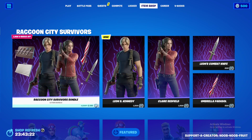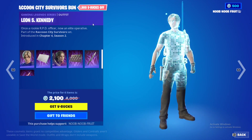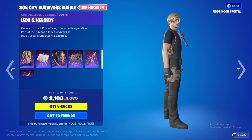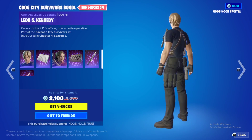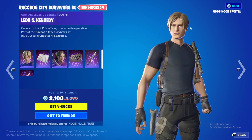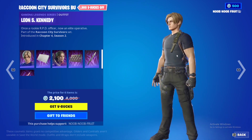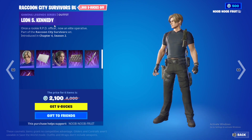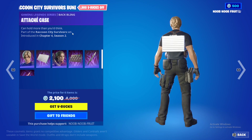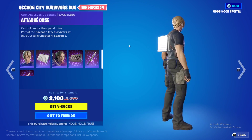With that out of the way, let's check out the bundle. We have Leon right here — I absolutely love this skin, it's very detailed. Look at the face, it's very well made. It's literally Leon from the Resident Evil games. This is part of the Gaming Legends series in Fortnite. His backbling is the Attaché Case — just a silver case like you see in the movies.